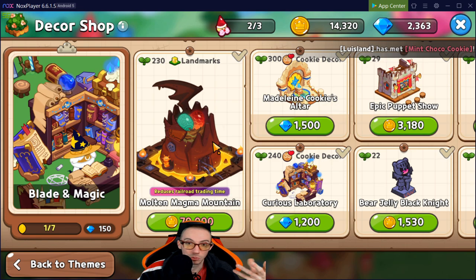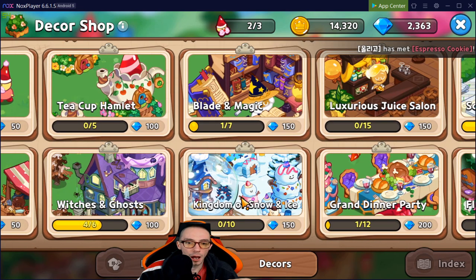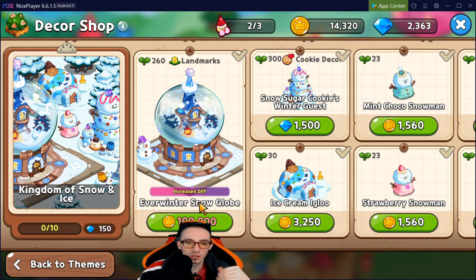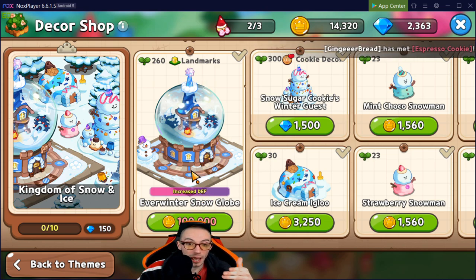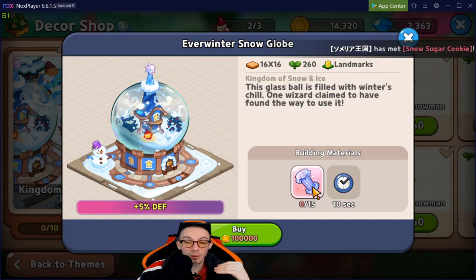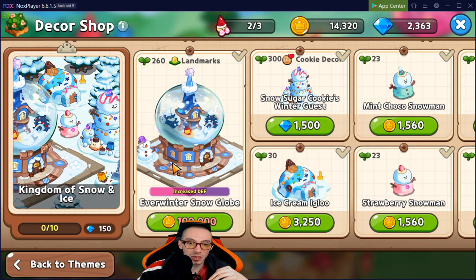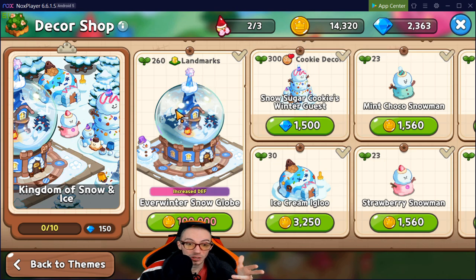In the Kingdom of Snow and Ice we have the Ever Winter Snow Globe, which increases our defense. It's a bit more expensive — a lot of coin plus 15 rarity compasses — but you get a five percent defense increase. I'd put this in my top three. If you're focusing more on battles, definitely get this one. It gives your characters significantly more survivability.